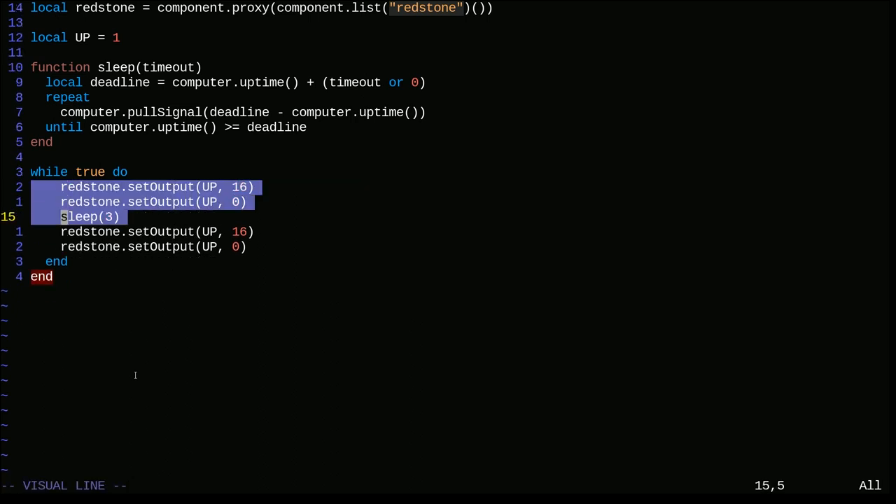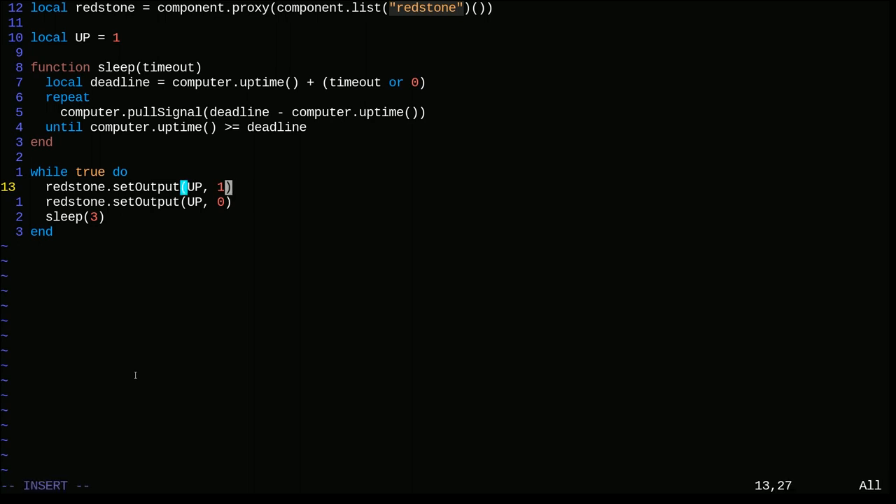We don't need to pull any events - all we need to do is set the redstone output. Redstone needs to be set to 15, and we're going to sleep for 18 minutes, which is apparently the average amount of time sugarcane takes to grow a tick, though there's a lot of variance. We're also going to fire south instead of up, so let's replace 'up' with 'south' and change that value to three.